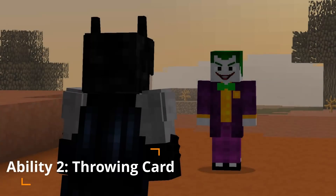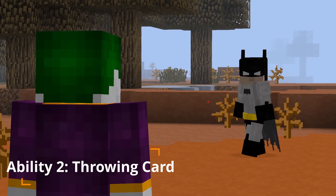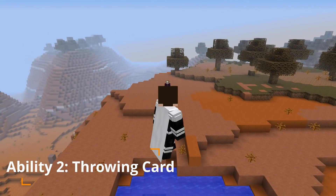Ability 2: Throwing Card. Throw a razor sharp Joker card, dealing 10 damage. This move also grounds for 5 seconds.